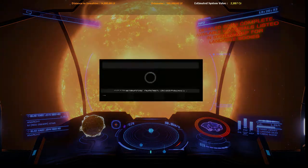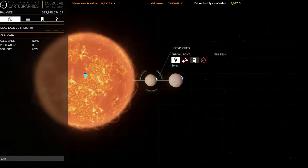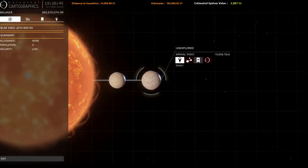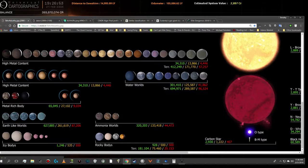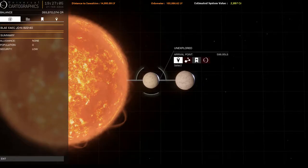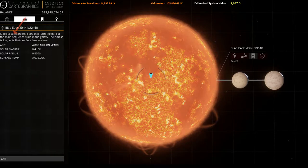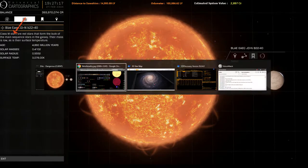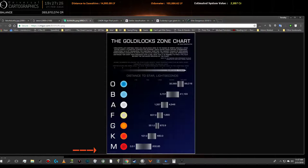Open system map. The two objects that were discovered are these two worlds here. You can zoom in a little bit on them. Now these are just icy worlds — I know those symbols pretty well. I'm either looking down here at a rocky body or an ice body; they're a little hard to tell apart. But I can also check what kind of star class this is. Once I hover over it, I can read on the left that this is a class M star, and I can look up class M at the bottom. The habitable zone is 0.51 to 200.85 light seconds away from the star.